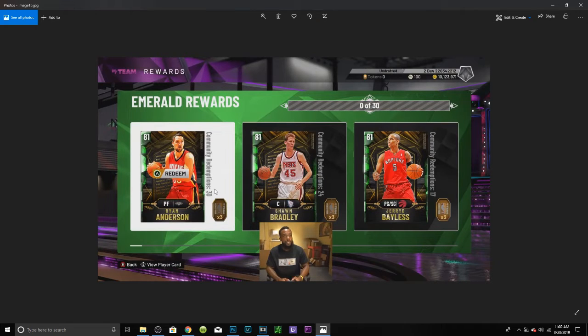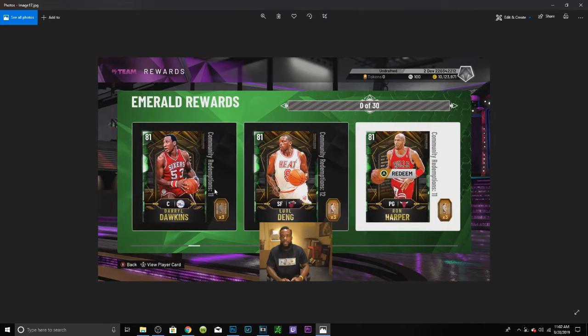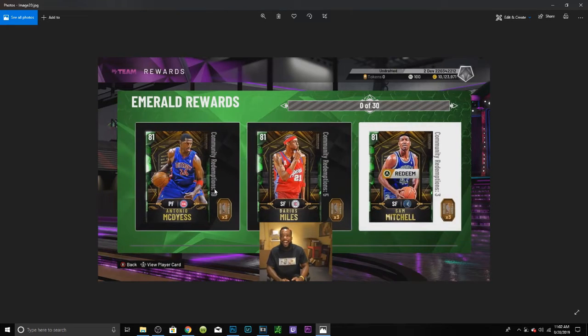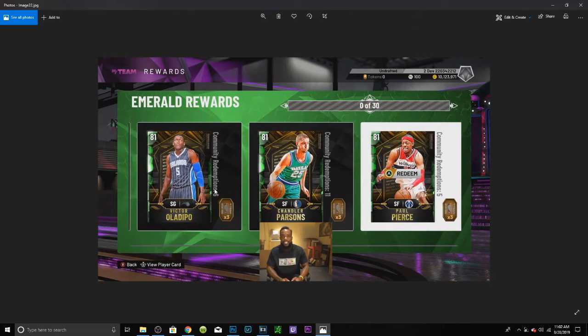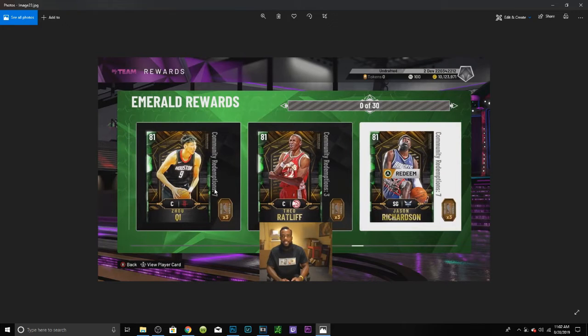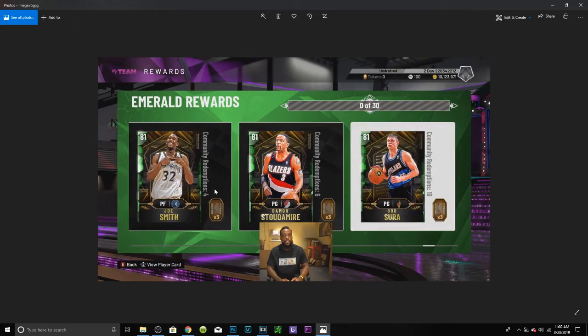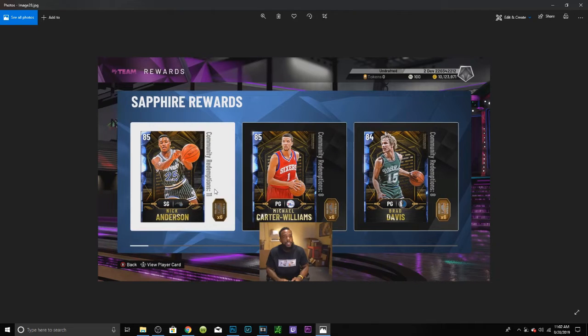Going through the token rewards quickly: Ryan Anderson, Sean Bradley, Jared Bayless, Marcus Cousins, Jamal Crawford, Daryl Dawkins. The Marcus Cousins card is actually the same as his Emerald throwback card from 2K19 — a little lazy on 2K's part. But we also have some actually really nice cards: Foamposites, Darius Miles, Jamario Moon — who was really good in 2K19 — Victor Oladipo, Paul Pierce, Joe Chidi, Theo Ratliff, Jason Richardson, Brian Scalabrine, Bob Sura, Joe Smith, and Damon Stoudamire.